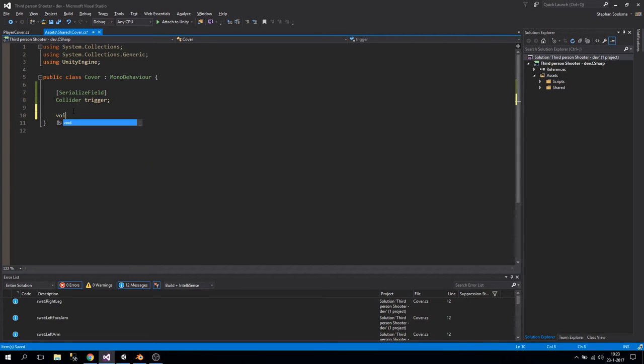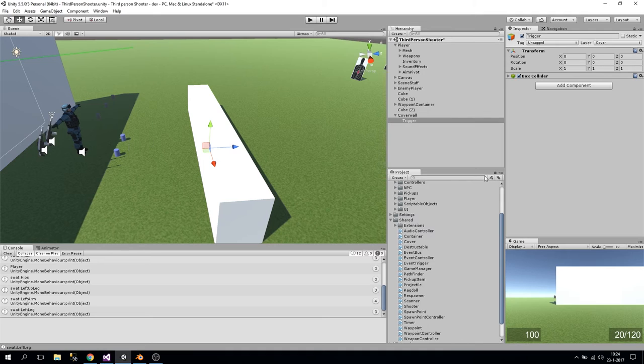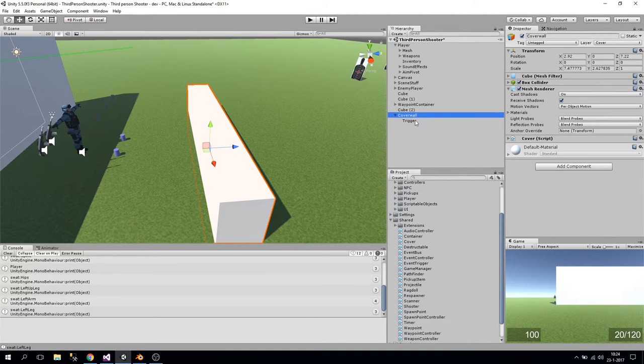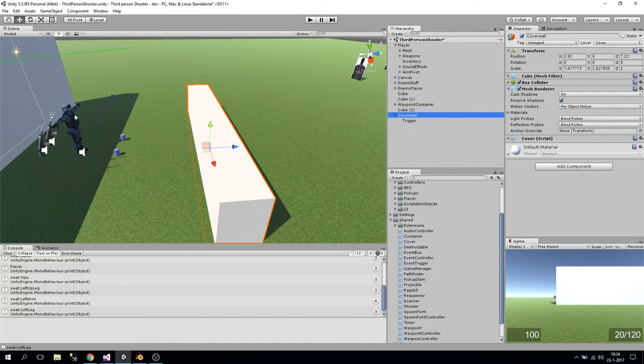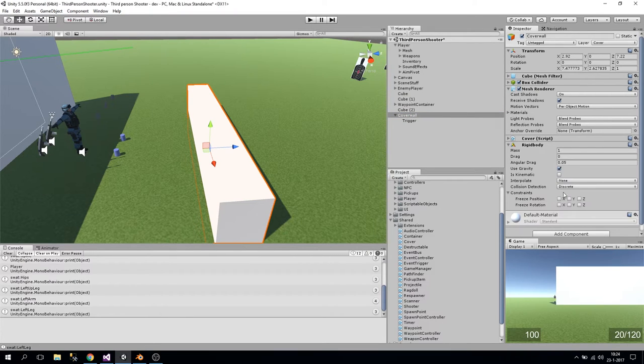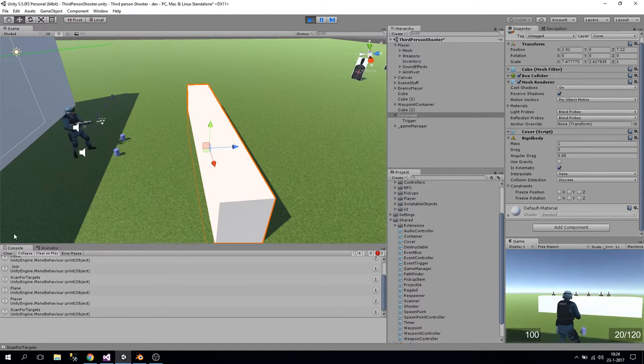Now we add the OnTriggerEnter method which takes in the other collider. For now let's just print the other's name. To make a trigger work, at least one component needs to have a Rigidbody. We don't want to add another Rigidbody to the player since it already has a ragdoll, so we'll assign a Rigidbody to the cover object, then uncheck 'Use Gravity' and check 'Is Kinematic' so it won't be influenced by anything.